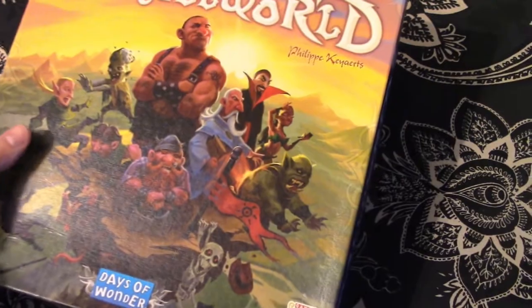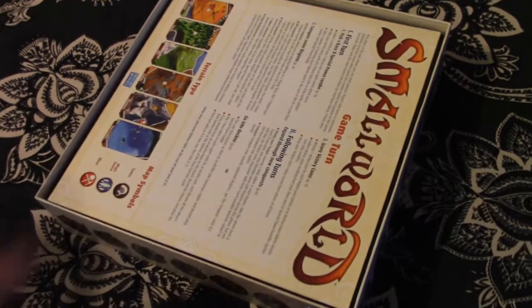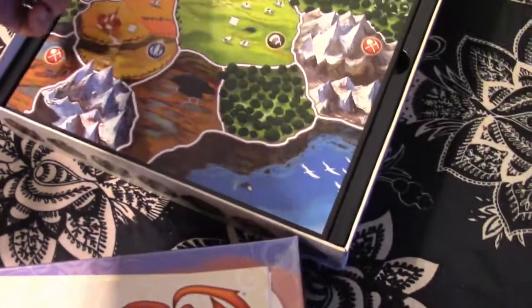Let's open the box. Inside we have our instruction booklet and our game turn guide that's for each player individually. It's very well put together — it allows for easy reference but is also complex enough that it gives the answers that you need.